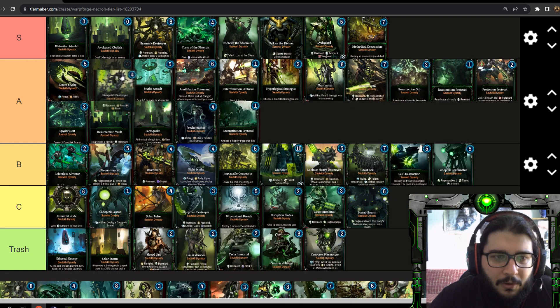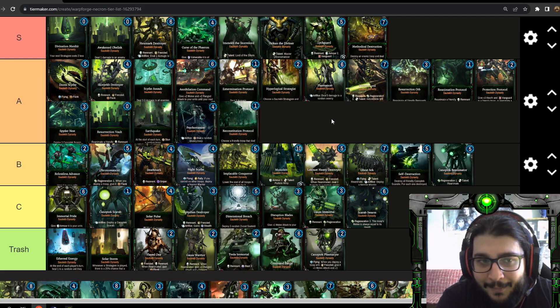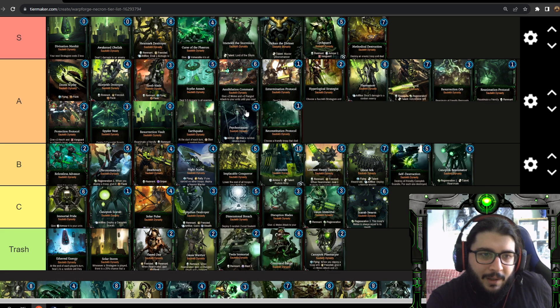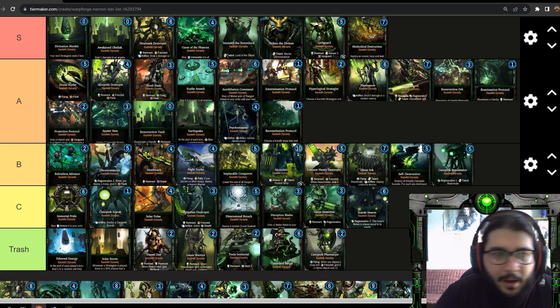Skorpekh Destroyer is basically a melee version of Doom Scythe — four energy, five-four, flank, frenzied, remnant. Whenever you resurrect it, it uses flank again. So you can attack with it, sacrifice it, then resurrect it with Reanimation Protocol and attack again — dealing ten damage with that troop easily. Very nice. Same with Tomb Blade — three energy, three-three, flank, remnant. Whenever a flank troop has a remnant it's great because you keep bringing it back and it attacks again. It's really used for removal, not for staying on the board.